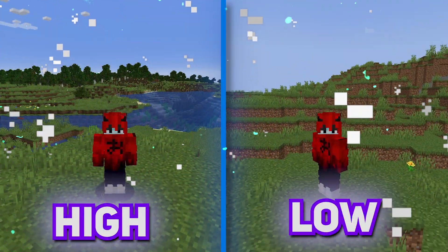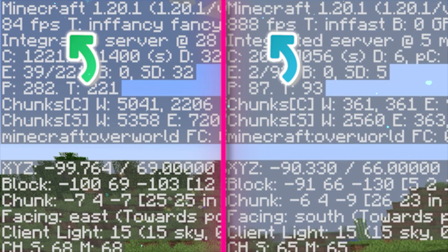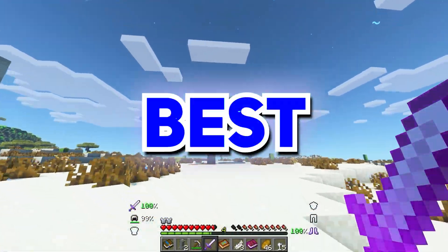First, let me show you the lowest and highest settings comparison in Minecraft. You can actually increase your game's FPS like 12 times just by decreasing settings to the lowest, but the visuals will be just so disturbing. So through comparisons, let's find out the best settings.